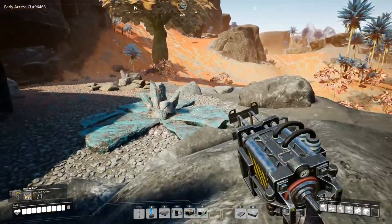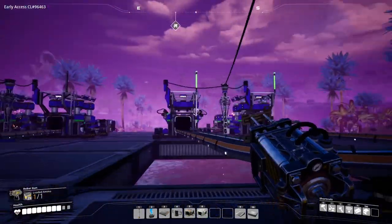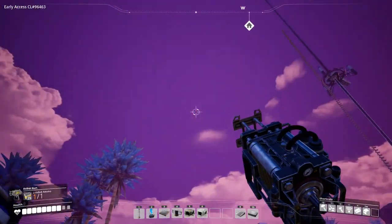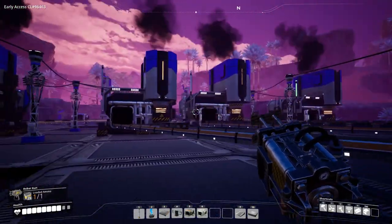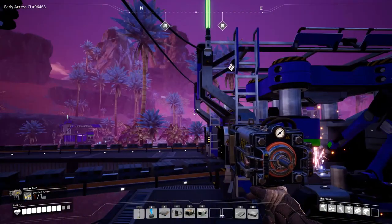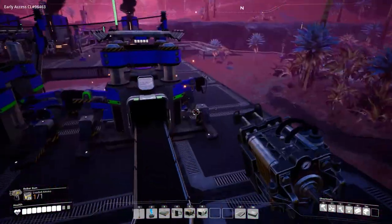Quick end-of-night update: we have taken the steel that we were producing in the foundry and split one of those foundries out into two steel pipe production lines. They're just going making steel pipes in the constructor, then merging back together into a storage container which is going to go up a floor. The copper will be dealt with there and we're going to get the stators on the go. On the other side, we've got the foundries feeding steel ingots — 30 per minute — into the constructors, outputting 30 steel beams per minute across the lot, going up to mix with concrete to make encased steel beams.